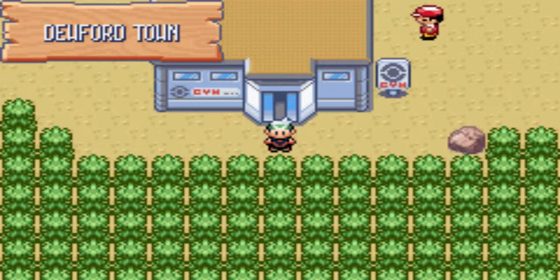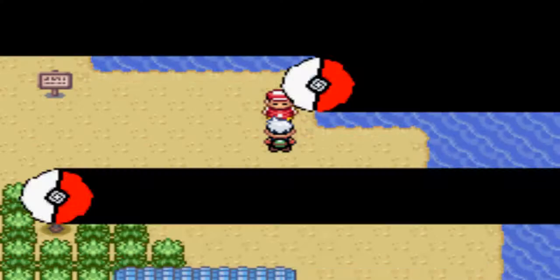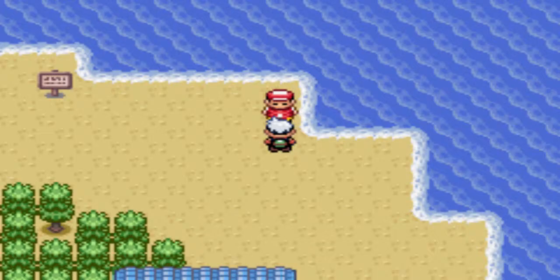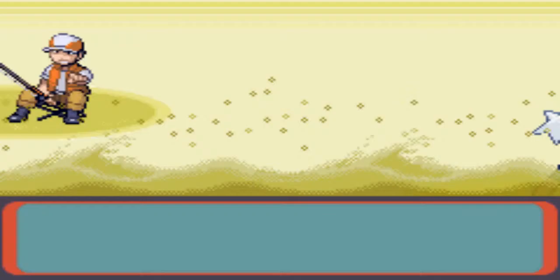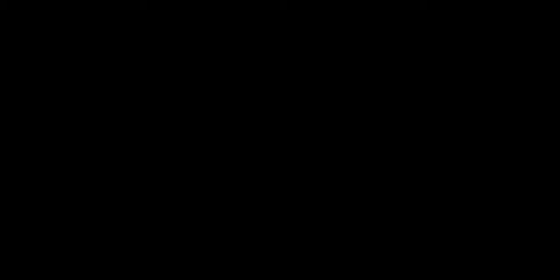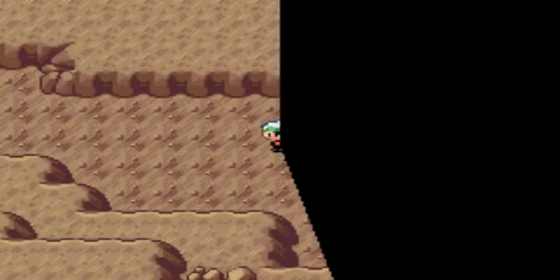Super potion, there we go. Now we got HM Flash, which is useless except for like two occurrences in the entire game. Tentacool — dead. Magikarps, very annoying. Can I put Flash on someone? Do I have anybody that can learn Flash? Yes, Lotad can — that's very useful.